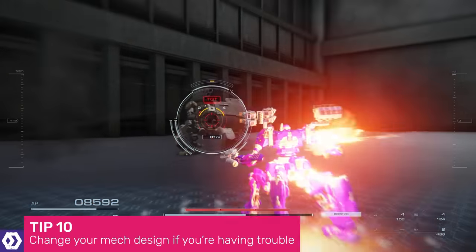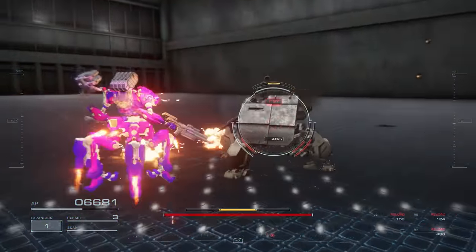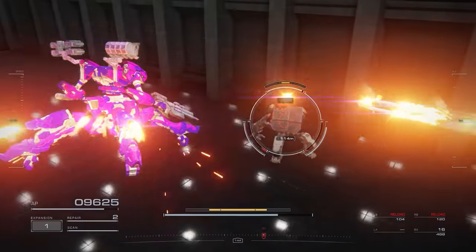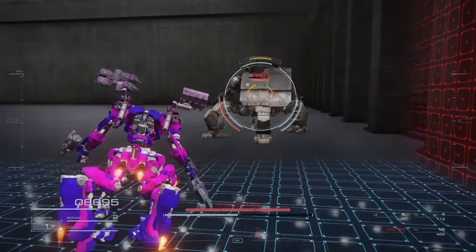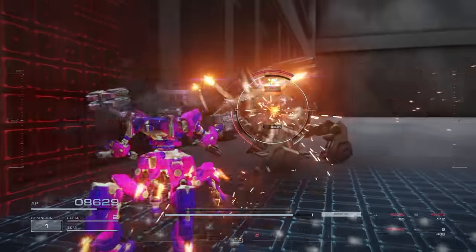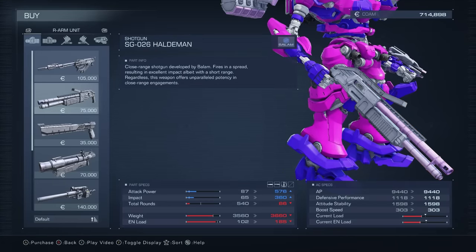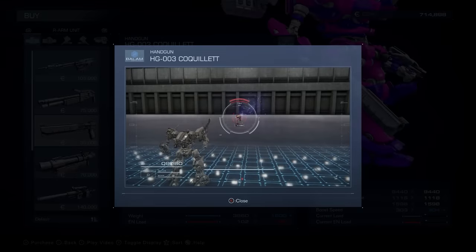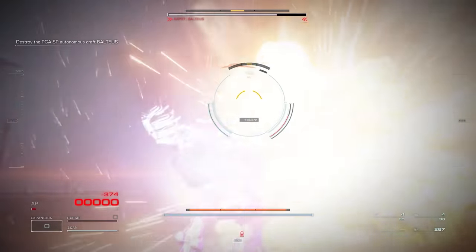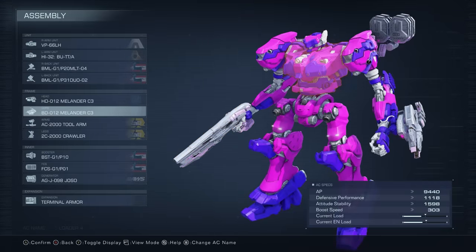A huge part of success in Armoured Core 6 involves adjusting your mech to suit the dangers you face in each mission. If you stick to just one design, you're likely not to get far. Any time you run into issues, ask yourself: What kinds of attacks are damaging me most? Would extra speed or blocking capabilities help? Should I focus on health damage or stagger damage? Am I running out of energy too quickly? Can I build a mech that stays out of the enemy's effective range? Don't be afraid to spend money trying out extra parts. If you keep dying, remember you can swap mech parts out before restarting from your last checkpoint.